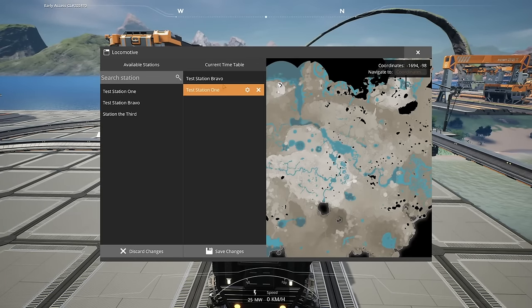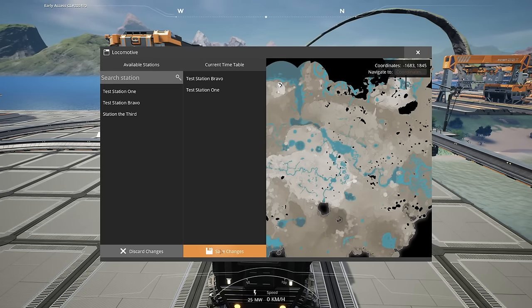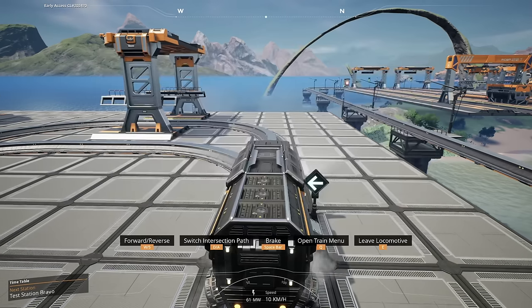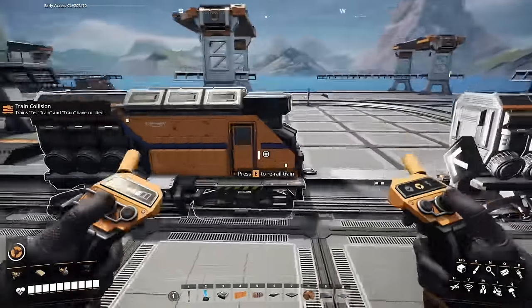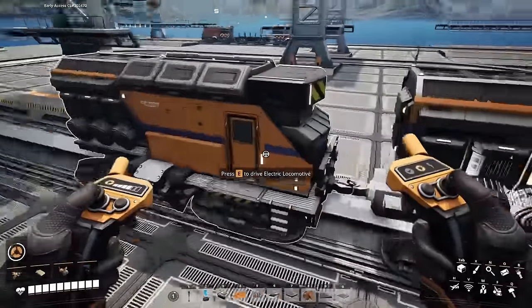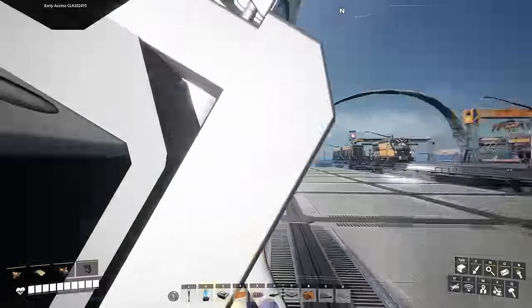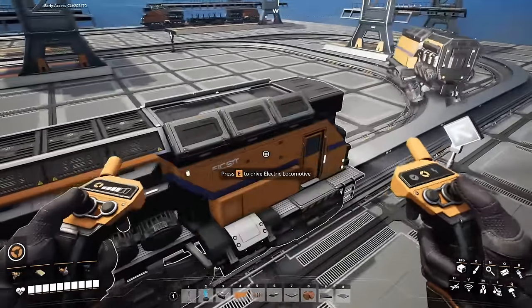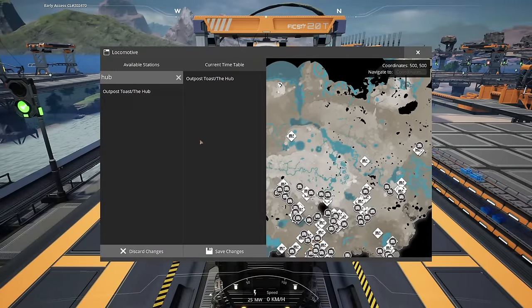If you hop into a locomotive you can press Q to open up a familiar menu. Unlike the train station menu, you can only program the train you just jumped in. But from here you can set up its timetable, its advanced features, and most importantly toggle its self-driving feature. This is useful when trains crash and you have to re-rail them, because their self-driving feature will automatically turn off and you'll have to manually turn it back on. Using this menu is a much more convenient method than hunting down the nearest train station.